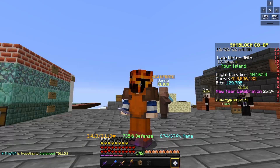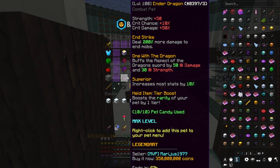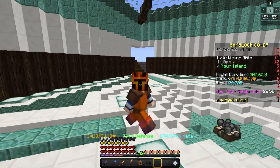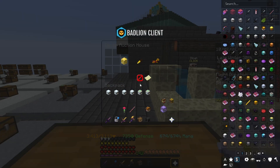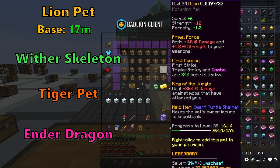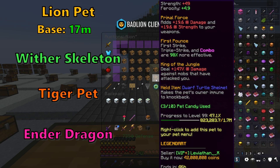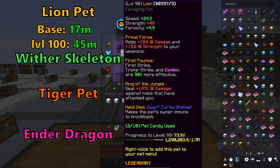Before the actual damage test, let's do a cost comparison. Starting with Lion Pet — base Legendary is going to cost you 17 million coins, and level 100 is going to be around 40–42 million coins. So base cost will be 17 million.